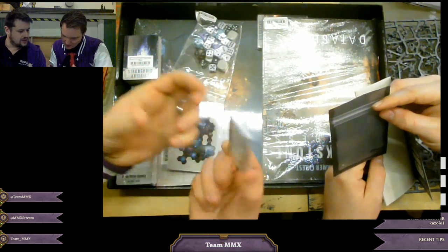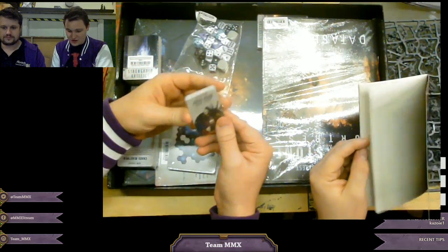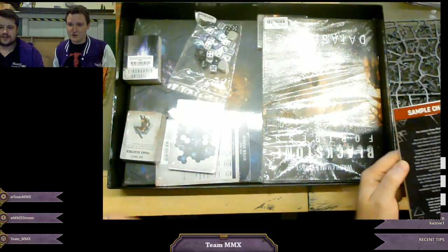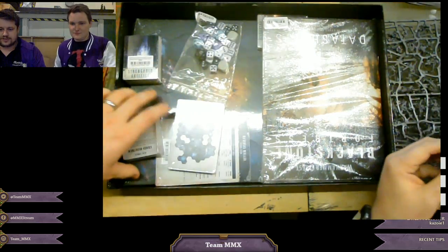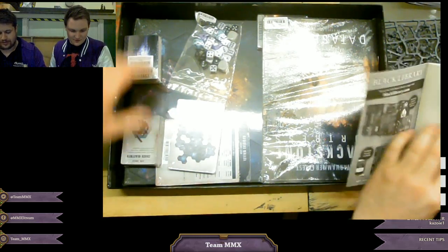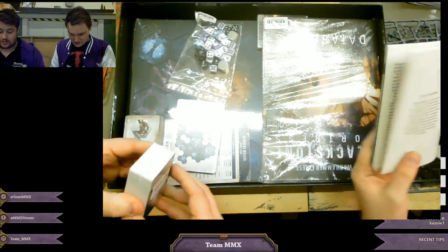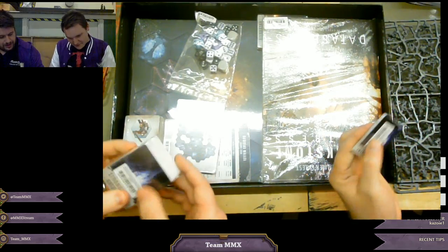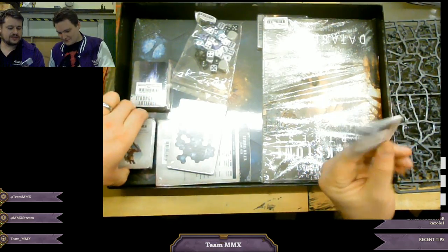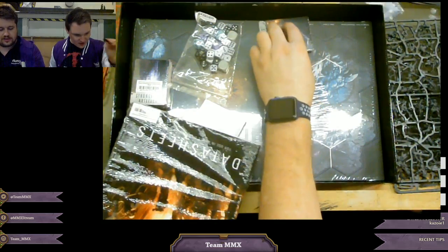The little bag is probably for these little initiative cards. I assume you draw for initiative and you've got all your characters on the initiative card. There's a how-to-play video on the GW website, but I'm assuming you mix them up, draw them and that's who gets to act. There's also a random encounters card with artwork that's been previewed. That picture suggests we might get add-ons - I can't see this being a standalone box. Much like Silver Tower when that came out, I'm fully expecting this to be the first in a series.